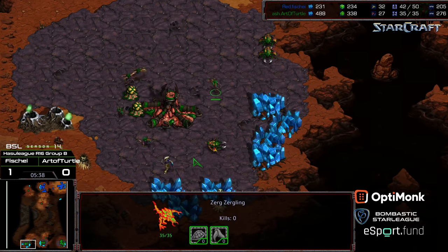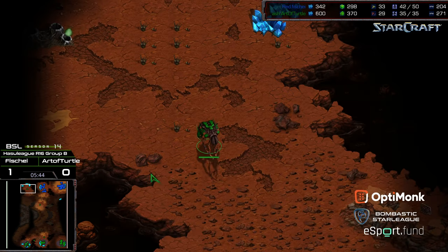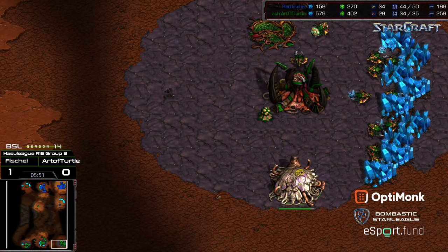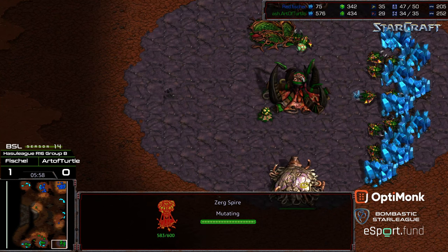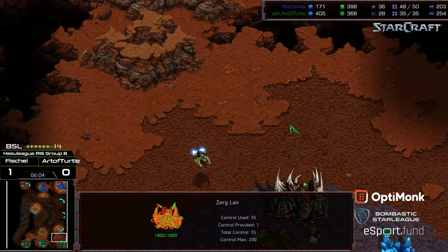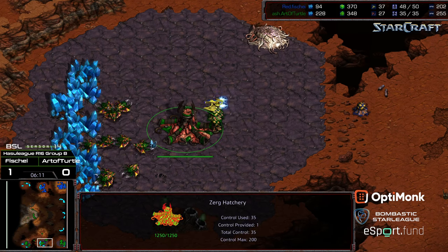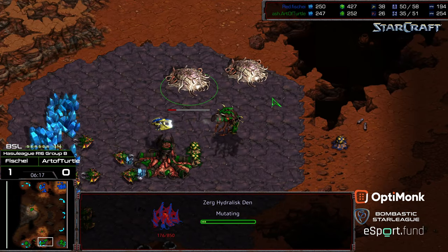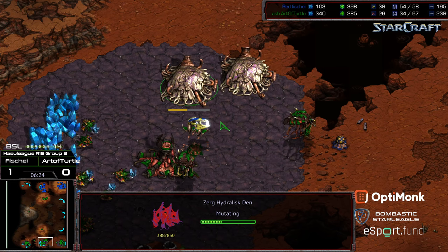Finally the Zerglings flood in — they do have speed. There are also two exposed overlords. The first Corsair is out and the Spire hasn't finished yet. The Zerglings sacrificed some of their lives to take care of that zealot in the back corner. The Spire just now finishing — that's not too terrible timing. A Scourge is going to be produced. Fourth Hatchery. For all my chatter about this Corsair getting damage done, it looks like it's going to be just fine. Hydralisk Den plopped down. So Art of Turtle going for more of that defensive style.